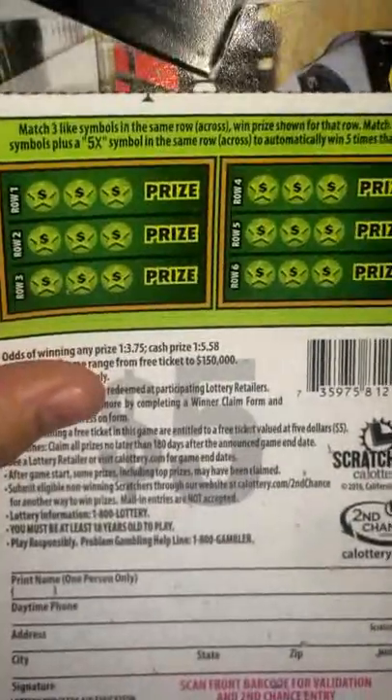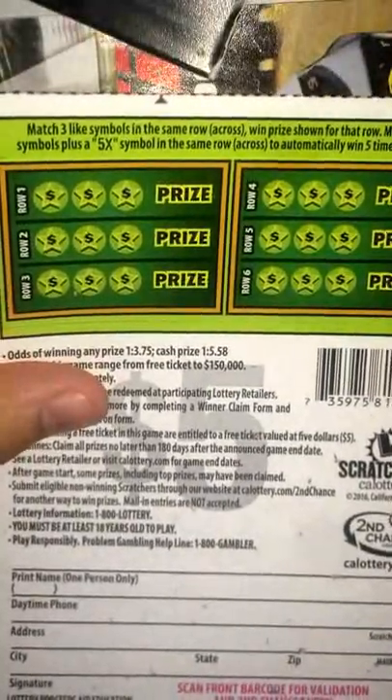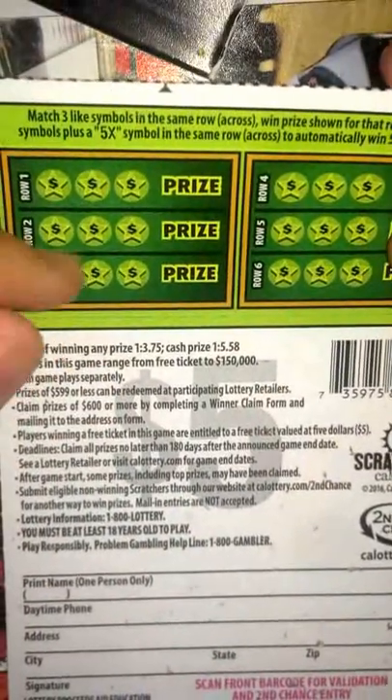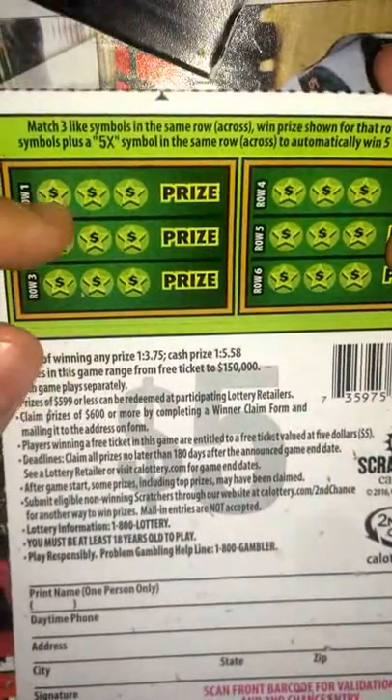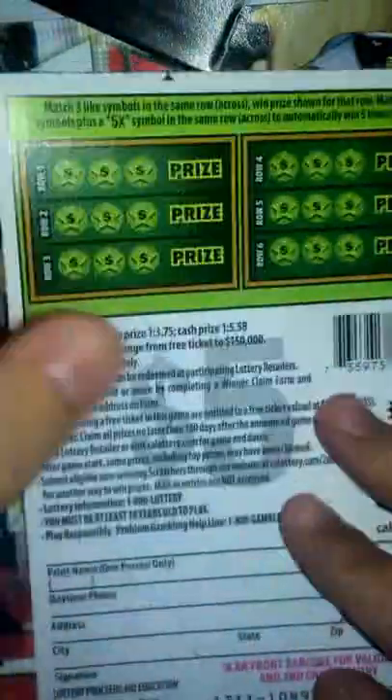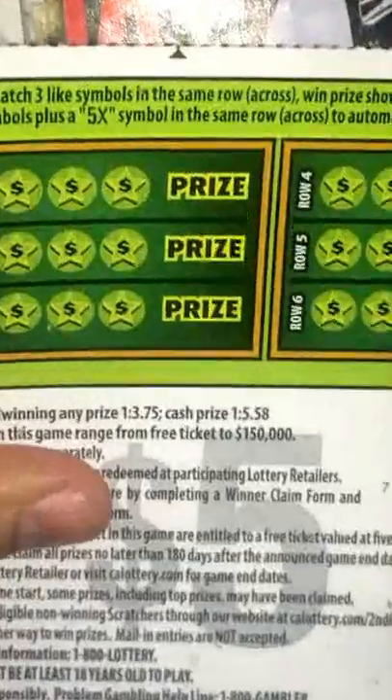Let's see what we get over here. We have to match three like symbols in the same row to get the prize. Also, if you get two like symbols and a 5x, you'll automatically times five the prize. Let's go ahead and zoom in — there we go, full zoom in. We'll do row one, two, and three right here first. I'll hold this up at an angle so there won't be as much glare, sorry about that guys.